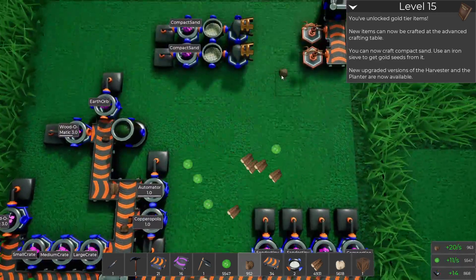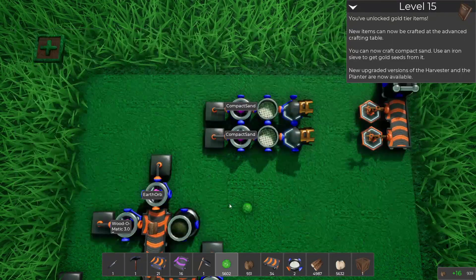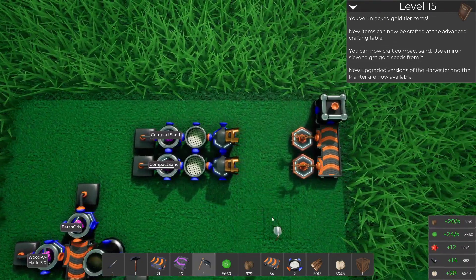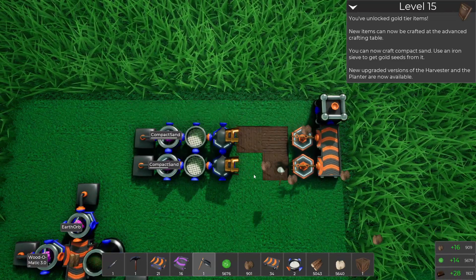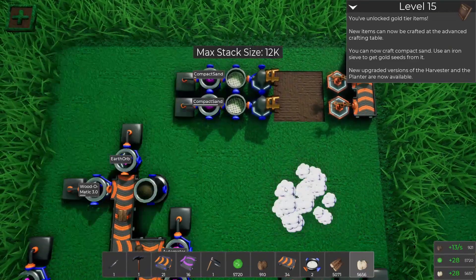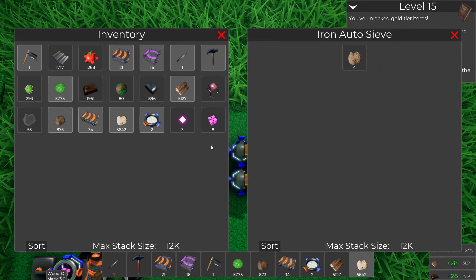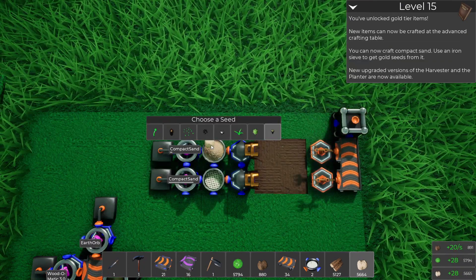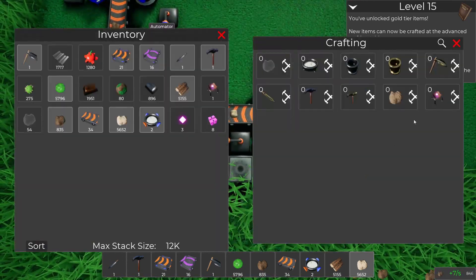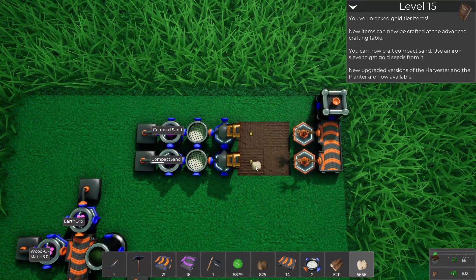Oh yeah, you need to compact this stuff, don't you. There we go. Another large crate — glorious. This should give me a seed. What is that craft time? Five second craft time. What's the grow time, I wonder?